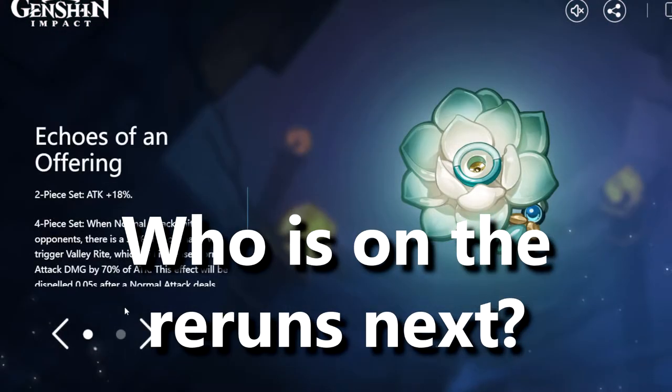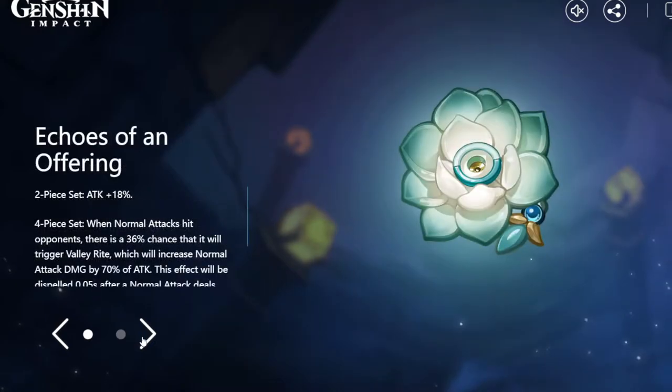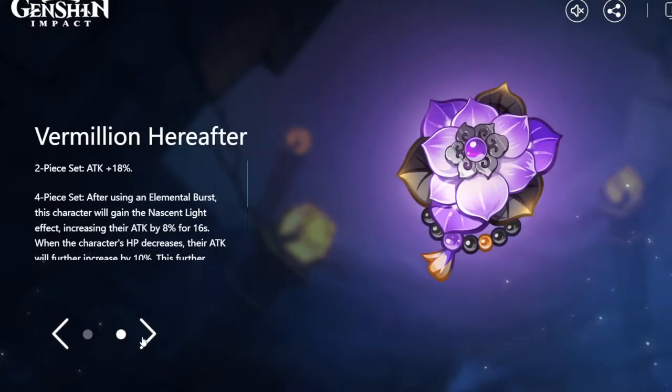There we go — we've got two new artifact sets. We've got the Vermilion Hereafter as well as the Echoes of the Offering. Both of them provide an 18% attack increase for the two-piece, which is pretty interesting, and the four-piece set is what we're looking at here today.